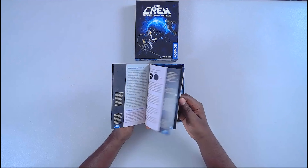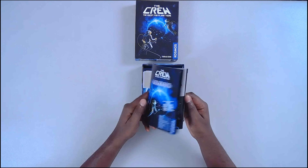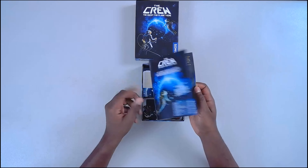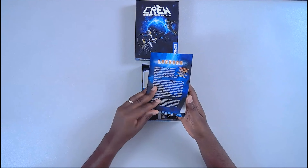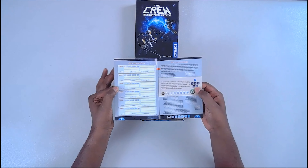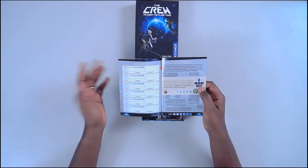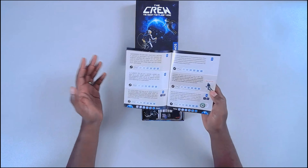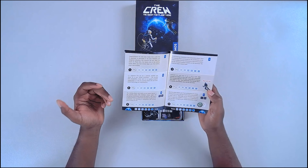This is the rulebook — it's no ordinary rulebook because it has the rules, and then you flip it over and it's a log book. The intention is that you would take on each mission and keep a record of all your attempts, starts, and finishes. You can check boxes on whether or not you used communication power-ups and how many times it took you to complete a mission.